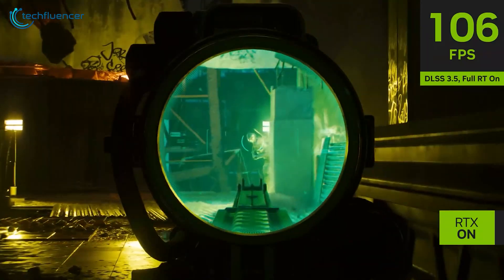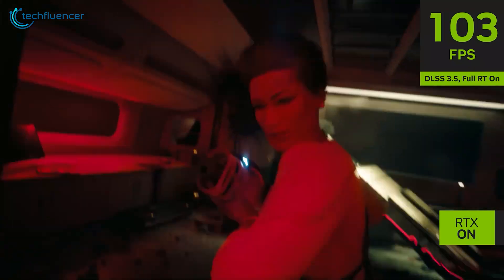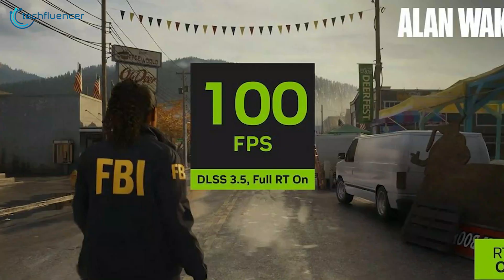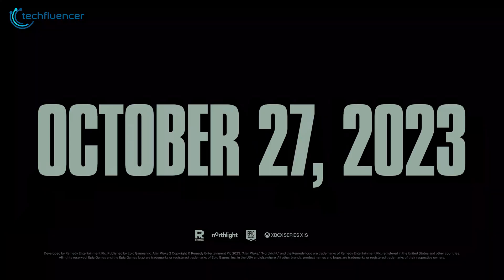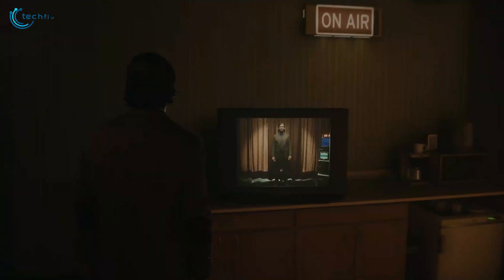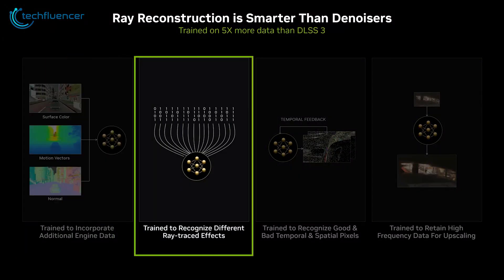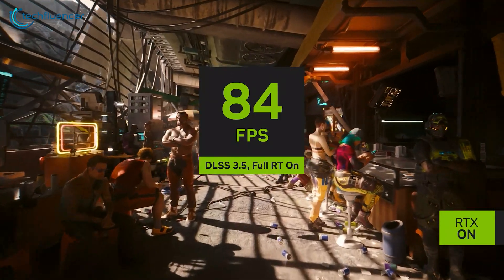An upcoming DLC for Cyberpunk 2077 called Phantom Liberty, set to release on September 26th, will include DLSS 3.5 support and will also introduce the previously showcased path tracing feature. Similarly, DLSS 3.5 and full ray tracing will be integrated into the launch of Alan Wake 2 on October 27th. Furthermore, Portal with RTX will also receive an upgrade to DLSS 3.5 during the upcoming fall season. From Nvidia's demo, in-game details look much sharper compared to traditional ray tracing, and the inclusion of AI in ray reconstruction has also improved the FPS count that often took a dip in previous ray tracing technologies.